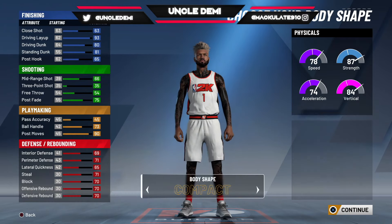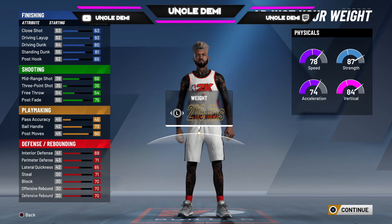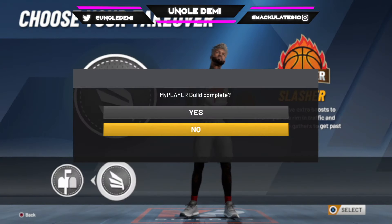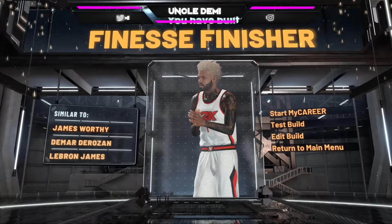You want to go 6'7", stay at 218. Keep your wingspan the same. You want to go slashing, of course. And ladies and gentlemen, here you go — your finesse finisher.